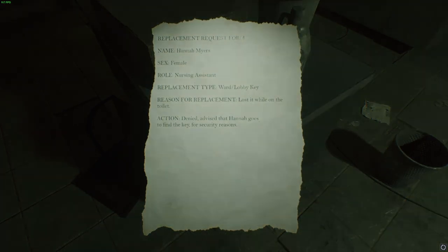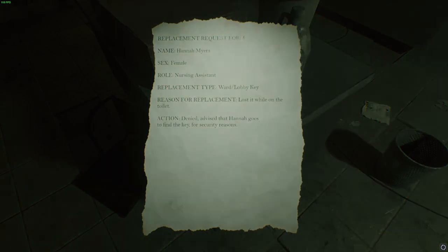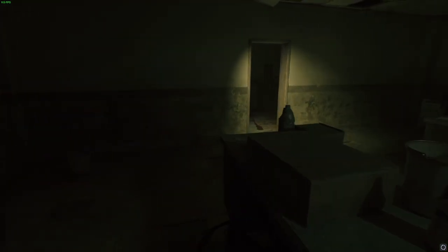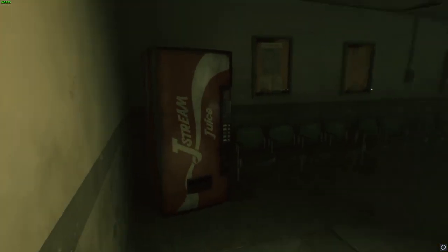Hannah Myers, female, nursing assistant, ward lobby key. Reason for replacement: lost it whilst on the toilet. Action denied — advise that Hannah goes to find the key for security reasons. So she lost her key on the toilet — that sounds impressive.